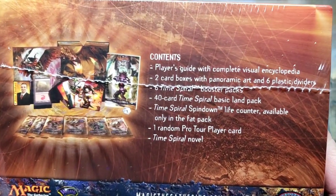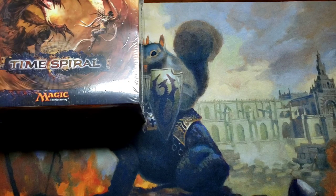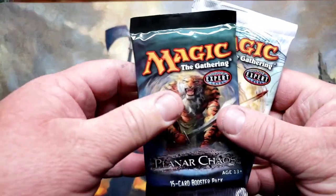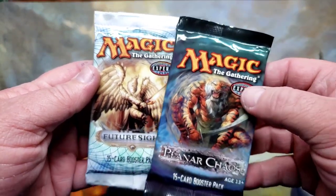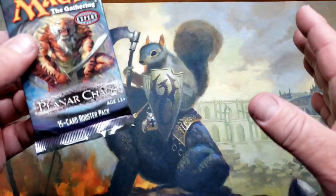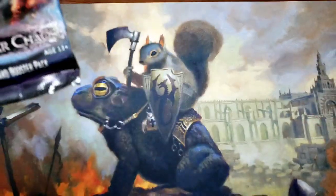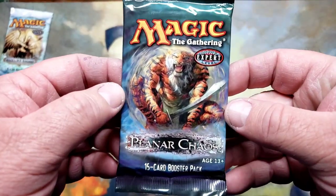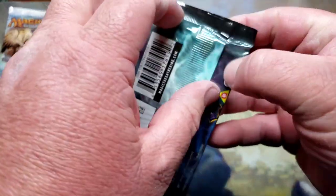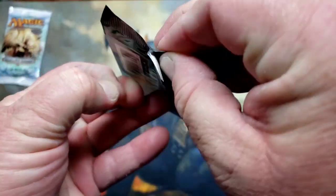I've never opened one of these Time Spiral fat packs. Looks like there's quite a bit of contents in there. We're going to open this up in a minute. Since these are with the block, I thought it might be cool to open a couple of these packs. By the way, this video is going to be long because I'm going to enjoy this. Get yourself a drink, get some popcorn, and relax. Let's take a trip down memory lane — these are the original Planar Chaos packs.